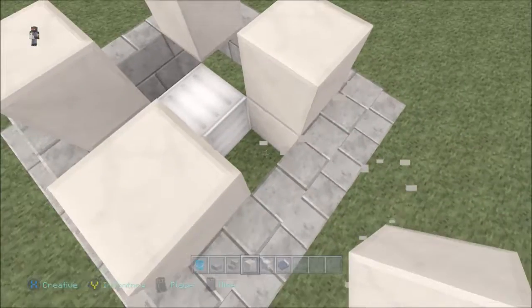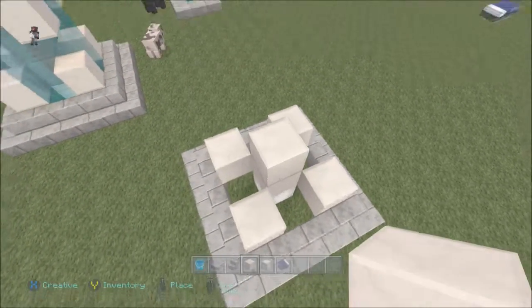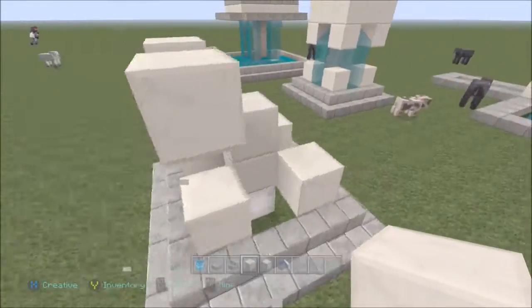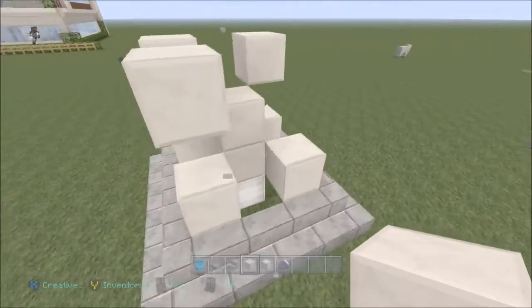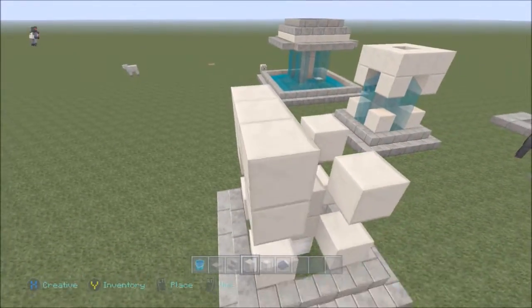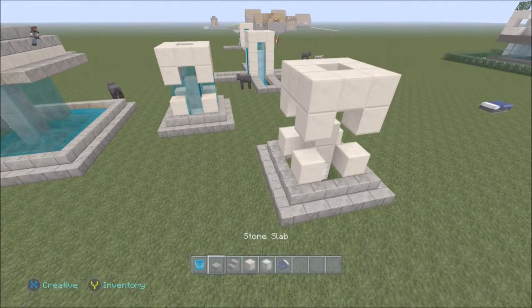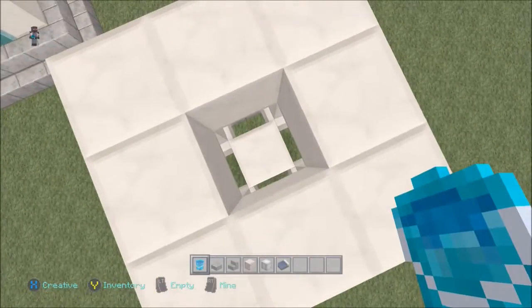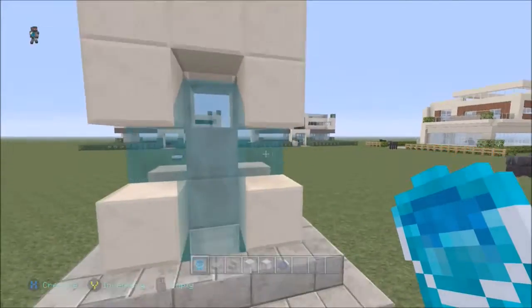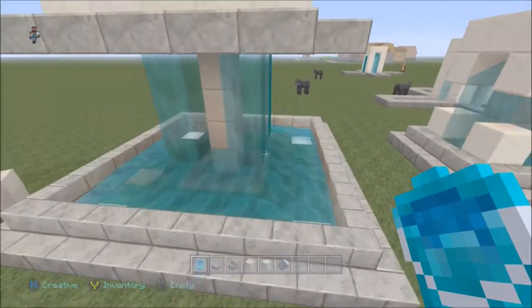Build two quartz blocks on top of the glowstone, then build two more up but delete the middle one. Do that for all four corners. Then go along the whole top and connect it all together all the way around. Then just put the water on top — it's as simple as that. Voilà, there is your second fountain! This will also light up nicely with the glowstone at the bottom.